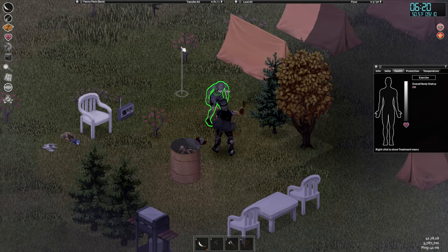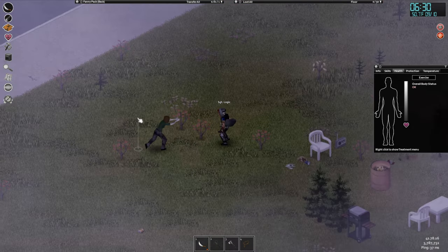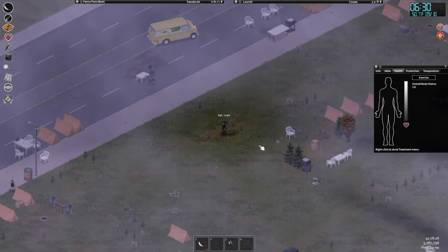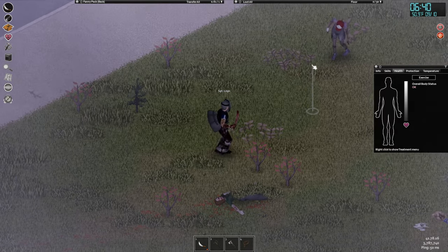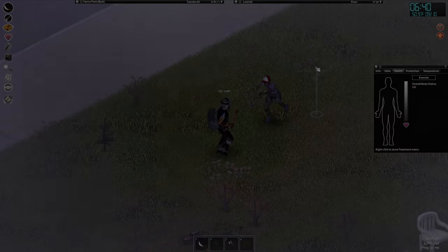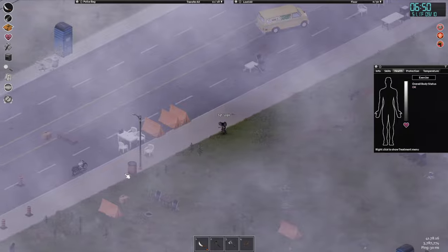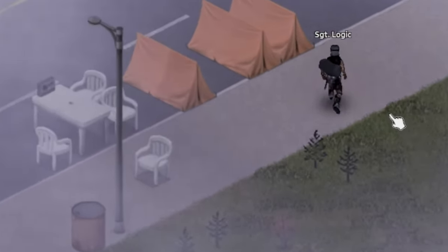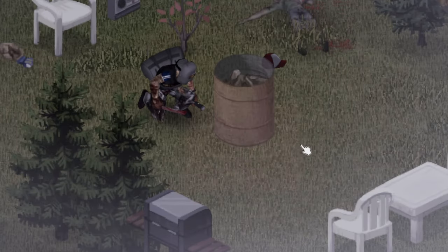That barrel is one of six barrels that all spawn in the refugee area. I need to get the material out of it because it's one of the only naturally spawning rain barrels. This barrel over here isn't one of them because it has a top — you can't use that one as a rain barrel. Remove logs — that's how you do it.